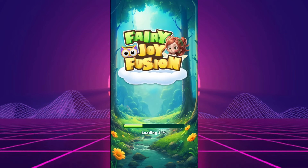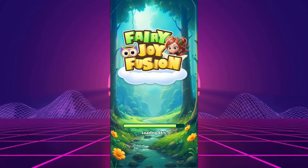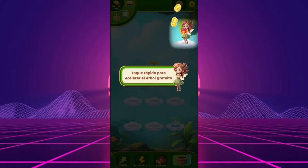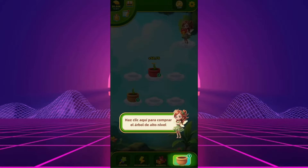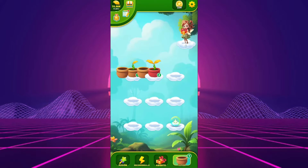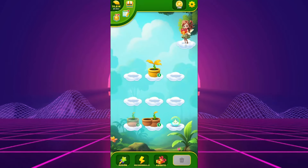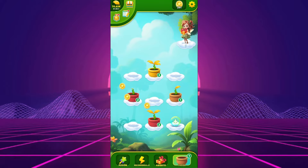Fairy Joy Fusion offers a gameplay experience where you mix identical plants to spawn new varieties, a concept that's become quite popular in money-earning apps. It's developed by Among Games Rush, a studio with a relatively low profile and few other published titles. Every ad for this app is sprinkled with promises of large cash rewards for minimal effort, a common but suspicious marketing strategy. Remember, no app is a goldmine, especially those that claim to pay you for playing.